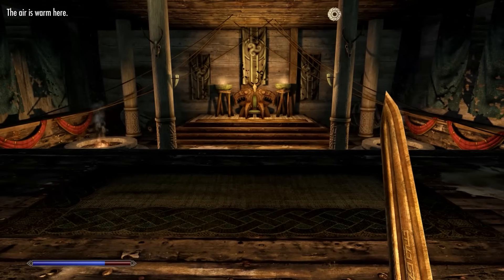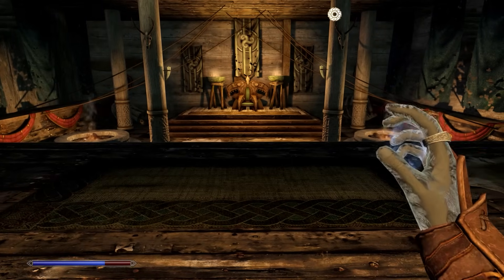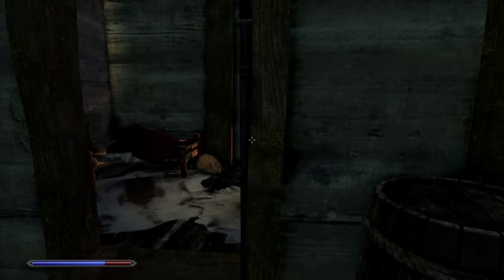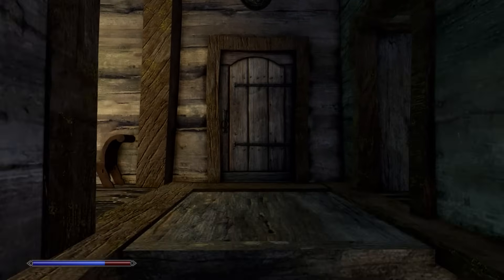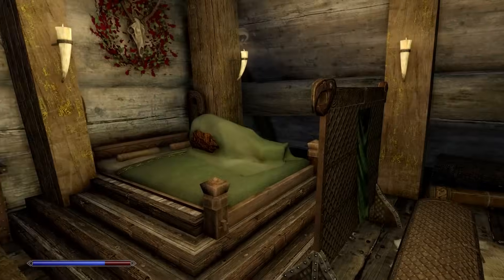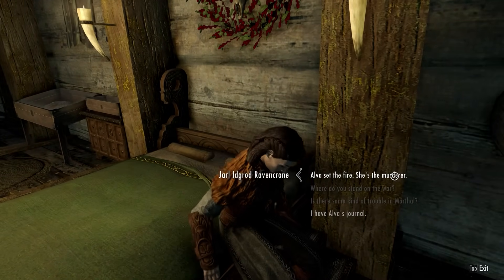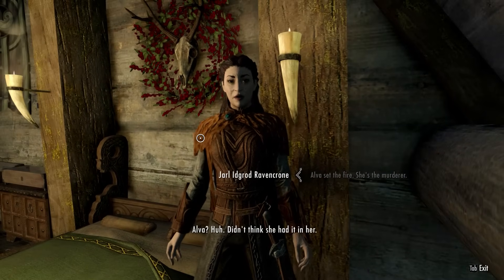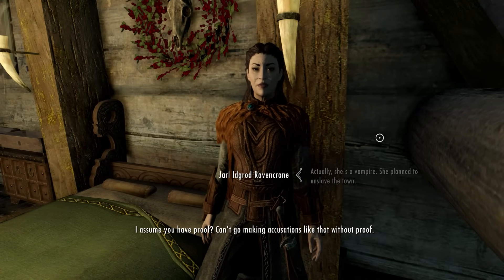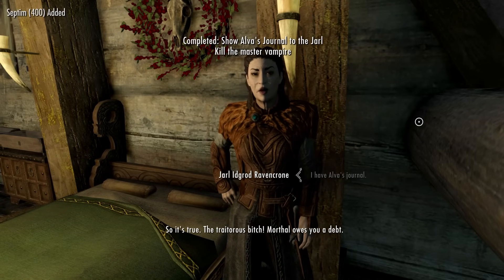The Jarl isn't in her throne. Clairvoyance leads us upstairs to the Jarl's quarters near a Shrine of Kyne. We tell her: Alva set the fire, she's the murderer — and she's a vampire who planned to enslave the entire town. The Jarl asks if we have proof. We produce Alva's journal. 'So it's true, the traitorous— Morthal owes you a debt.'